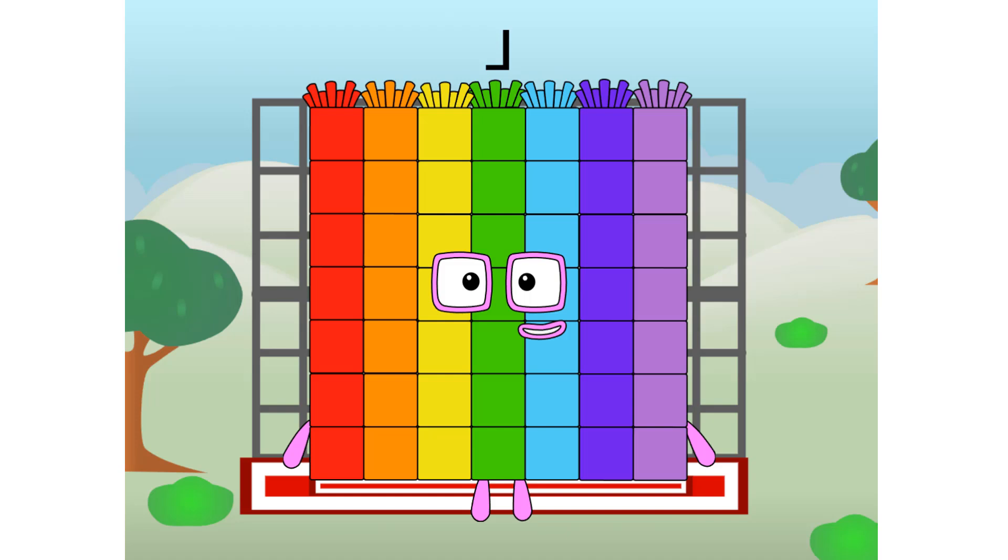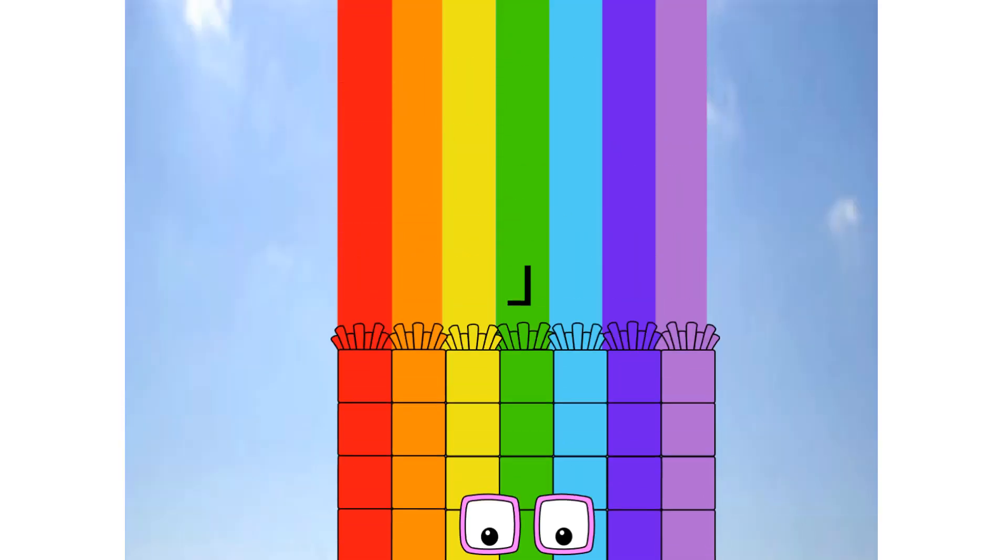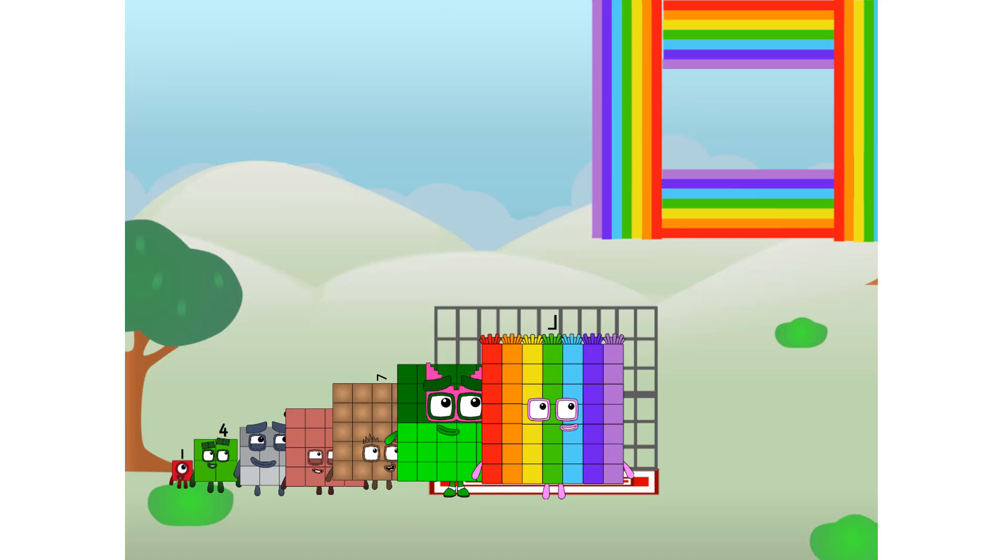Al commencing rainbow test flight. All systems checking out. Seven by seven. Wish me luck. Whoa, whoa, whoa! Yowzer. Didn't get that high, but I did just invent the square rainbow. Guess you've got to give it a go to get lucky.